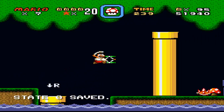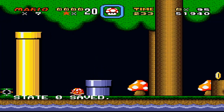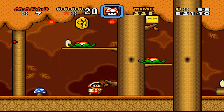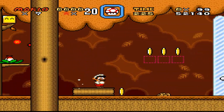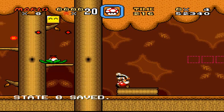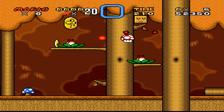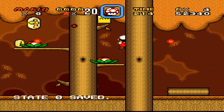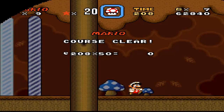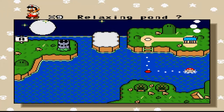Good, we got that. Let's just continue over — there's something here. This looks to be like a secret-y area. Right, that was nothing, so it looks like this is a normal exit. Now go to a normal area — this is forest.